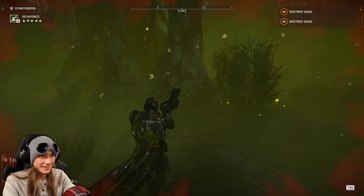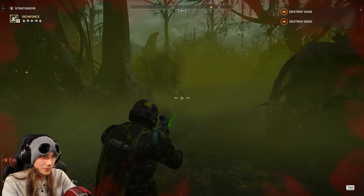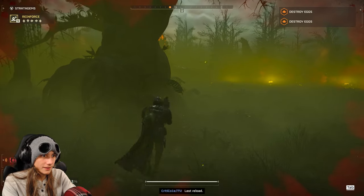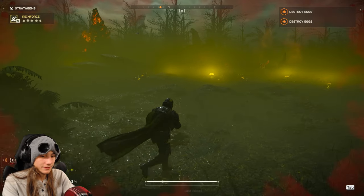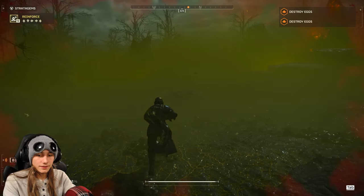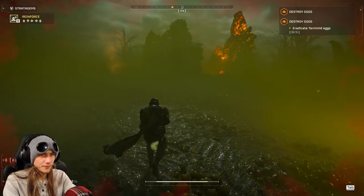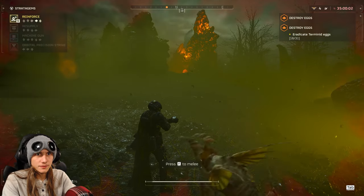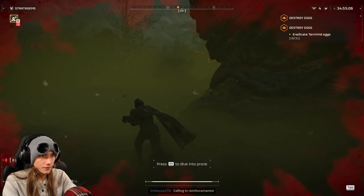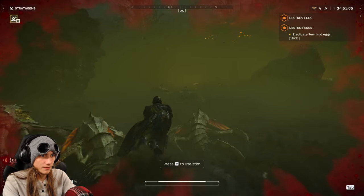I think we're right next to the eggs. I'm instantly dead, dude — they changed something. Did you see that fucking explosion? That was my final last stand — it literally landed right on a bunch of them. I think I killed all the ones chasing me. Oh, we walked right up to our objective — it's right there. Try calling me in and tossing me over there on that big glowy thing. You can walk while calling stratagems in, by the way.